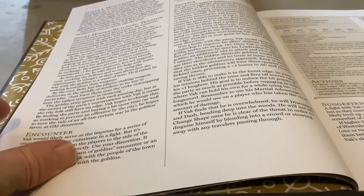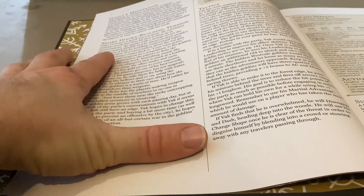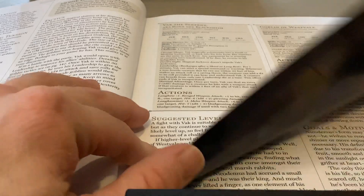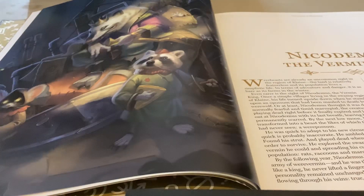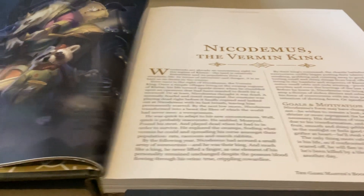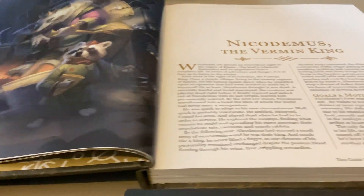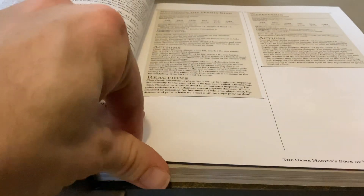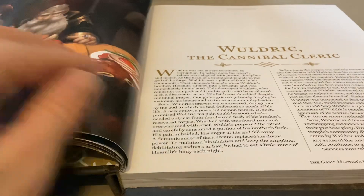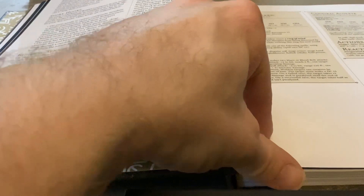It gets into actual details of each one, giving a picture, name, and a whole lot of information on each NPC or villain. Then there's Nicodemus the Vermin King — that one brings to mind the cartoon movie 'Secret of NIMH.' And of course you also have a dwarf villain, the Cannibal Clerk Waldrick. Each one goes very in depth with these characters.